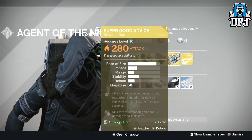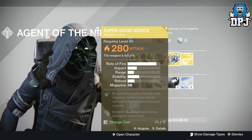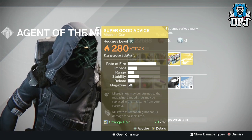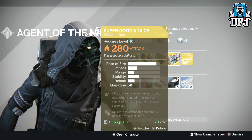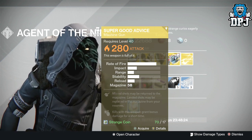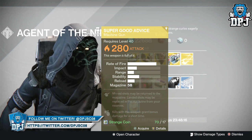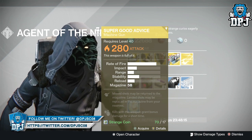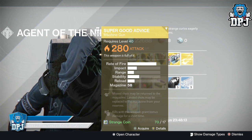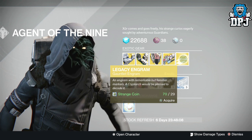The weapon of the week is the Super Good Advice — an exotic machine gun. Not the greatest to be honest, but it's obviously worth picking up if you don't already own it. It will cost you 17 strange coins. Perks are: missed shots may return to the magazine, landed shots may be replaced from your reserves, and kills with this weapon grant bonus damage for a short time.